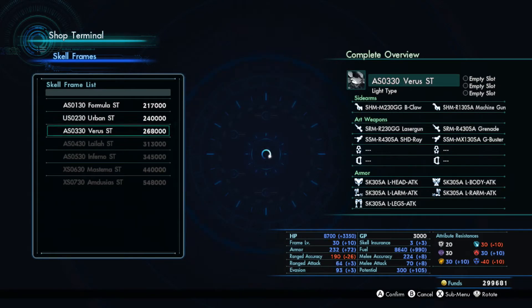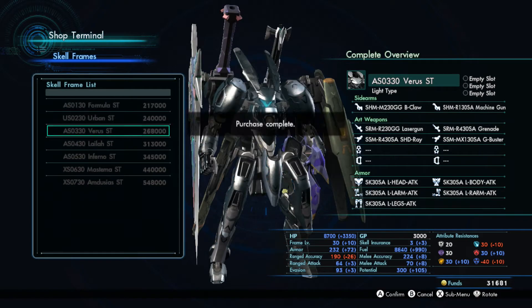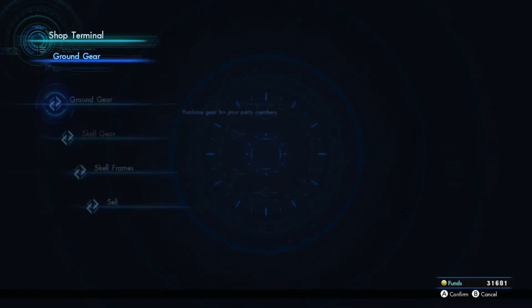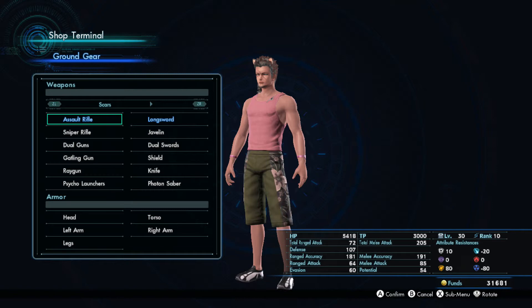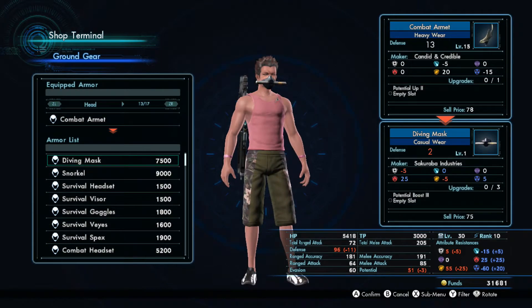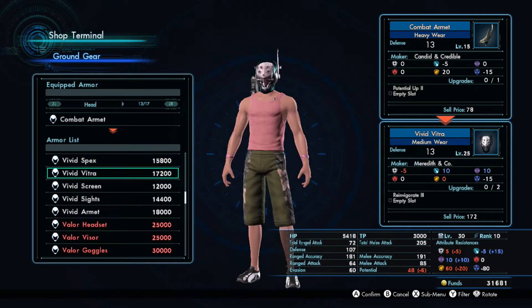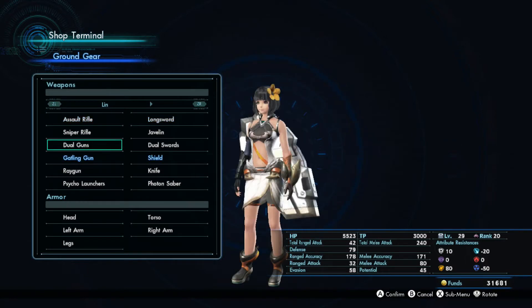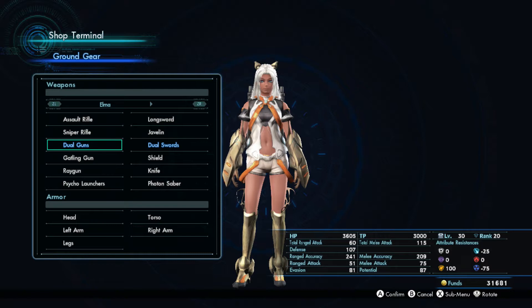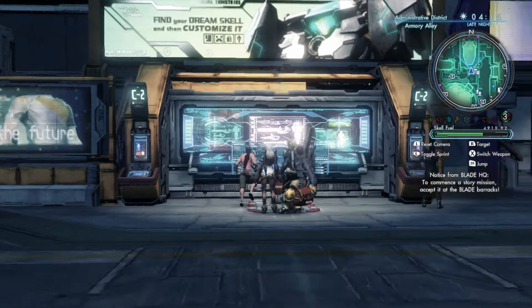Yeah, that guy agrees with me. Okay, we'll buy that. We're like out of money. Let's see what we can get. Looking pretty... oh! That's pretty prime, I like that. Maybe I'll look at groundware later. I think we've just upgraded everything, so we should be fine. They also agree with that, so I'm doing pretty well right now because the guys are agreeing with me.